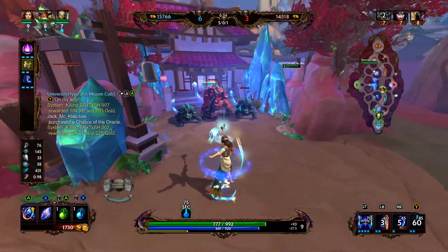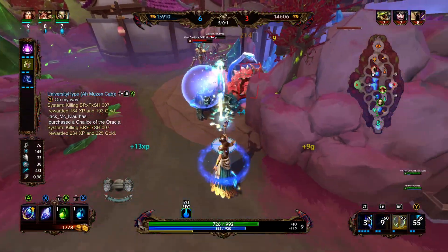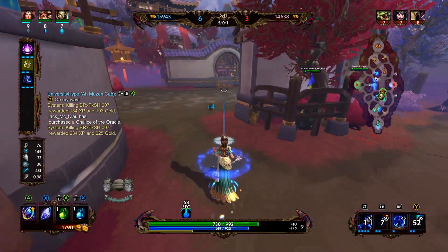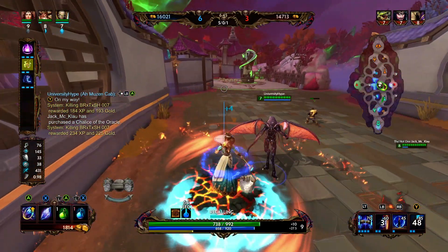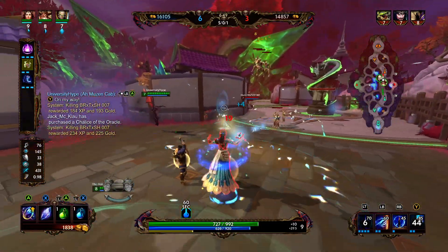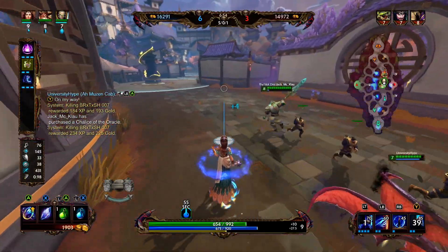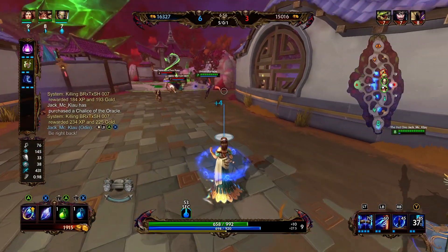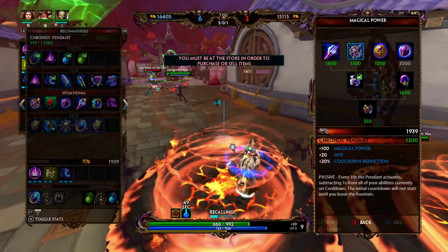We're going to need to fall back and take their blue if we can. We have to fall back because we can't really fight into two people, especially without our ultimate. Right there was a good example of me trying to use my Polymorph and then Sobek knocked me up so it cancelled me out of it.